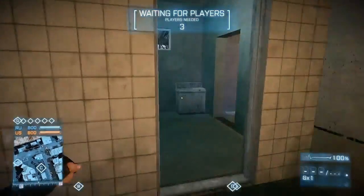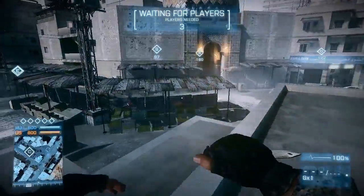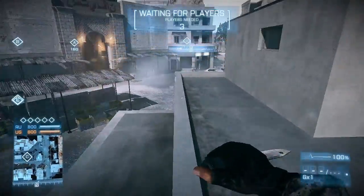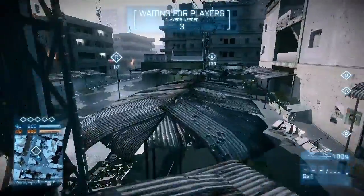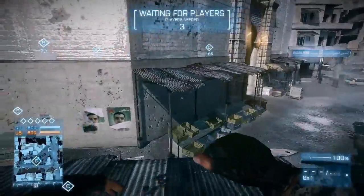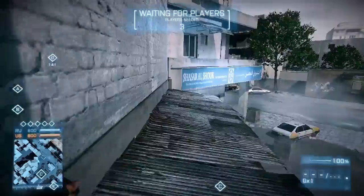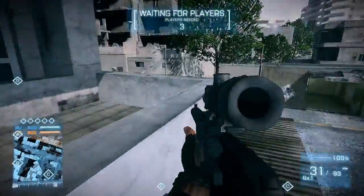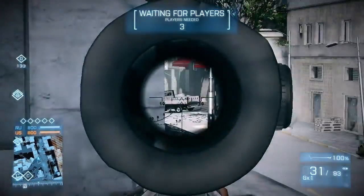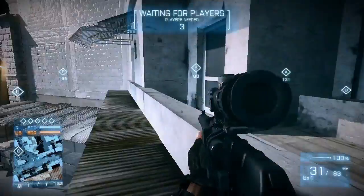At the market itself there is also a nice hiding spot. You just use the building to get up to the roof and jump over the small market stands. Just follow them to the end and jump on this sign. If enemies come around the corner below you, you will probably get the drop on them since no one expects someone to be up there.